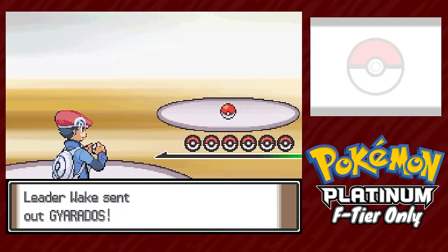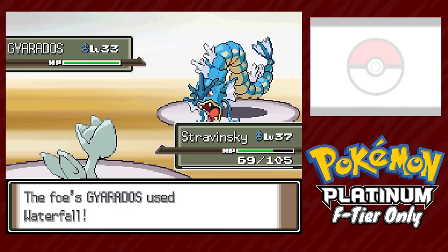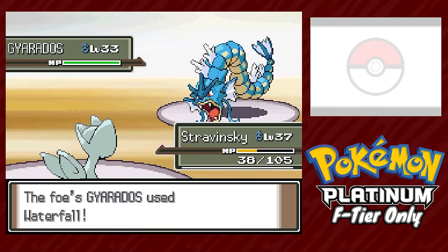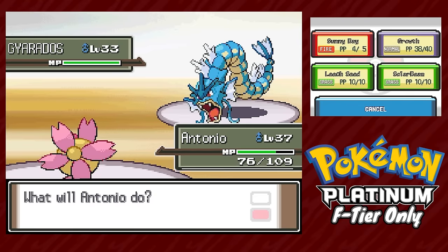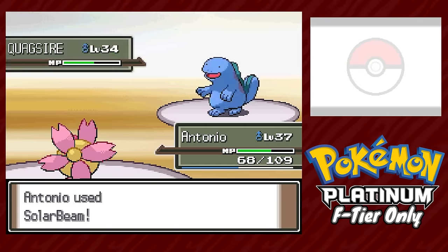Next gym fight against Crasher Wake: Stravinsky leads to set up screens on Gyarados, who we put to sleep. After a quick Wish heal, we swap to Antonio and set up Sun. The sun turns Antonio into a monster who one-shots Wake's entire team with Solar Beam, just pausing once to set up Sun a second time.